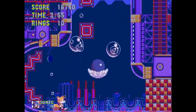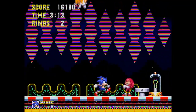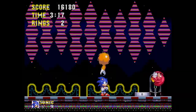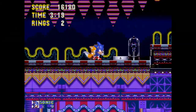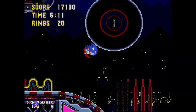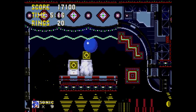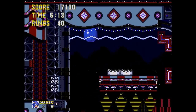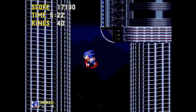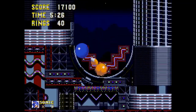I like the dynamic of Knuckles causing a power outage by pressing a switch, giving the stage a very lively feeling and a nice juxtaposition to the bright and cheery setting of Act 1. It's also clear that the music track for Act 1 was one of Michael Jackson's favorites when working on this game's soundtrack, as he reuses part of it in his song 'Jam' off his Dangerous album.